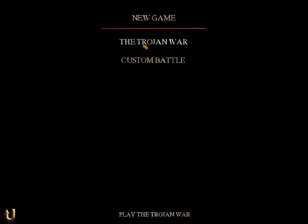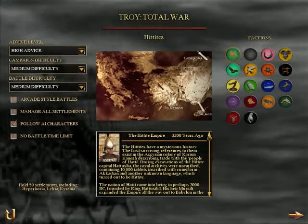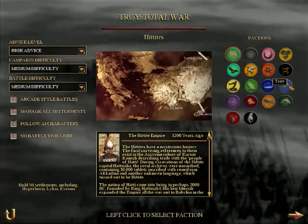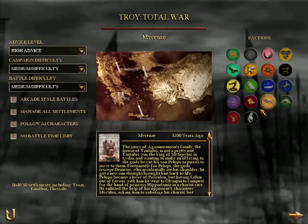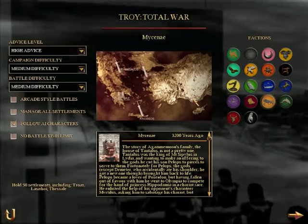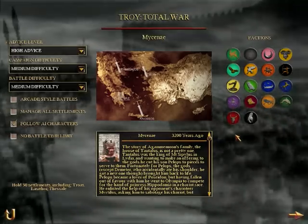In terms of the campaign, you can play as almost every faction on the map except for rebels. You've got things like the Trojans, Troy, the Messinae which we played as, another big Greek power, and many others. It's spread across not just Greece but also Asia Minor, so a huge variety of stuff to choose from.